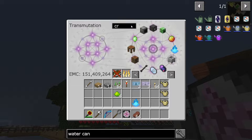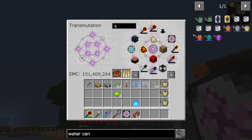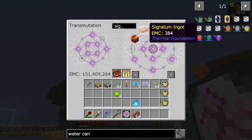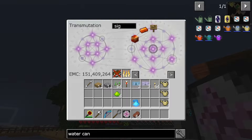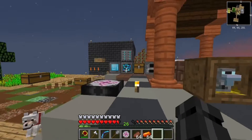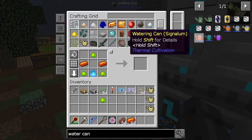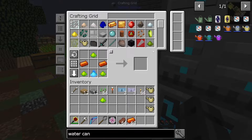Now we need a scythium - how do you even spell or pronounce that? I'm dumb. There we go, we have the scythium. Oh, we still need the normal water watering can. Here we go, watering can. Magic, right? Magic the gathering. Let's throw this in here.